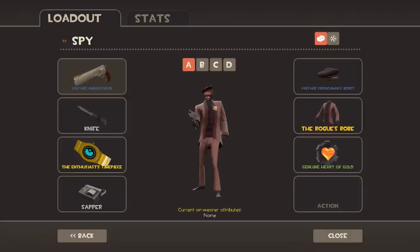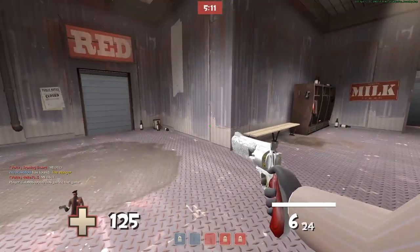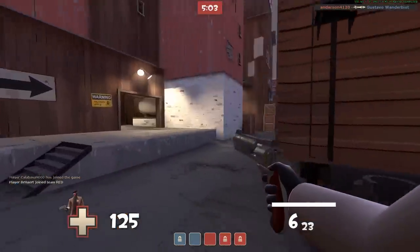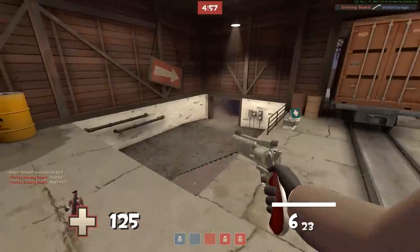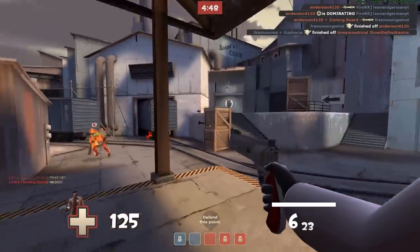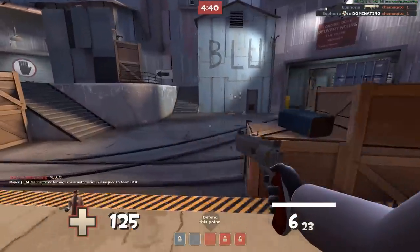Let's take a look at the Ambassador. It's a really nice sidearm for the Spy. If you can land your headshots it's great, but otherwise it can feel like a crappier version of the Revolver due to less damage and fire speed. But do practice with it and take advantage of it — it could be your go-to primary for most games, although you do have to make your shots count.